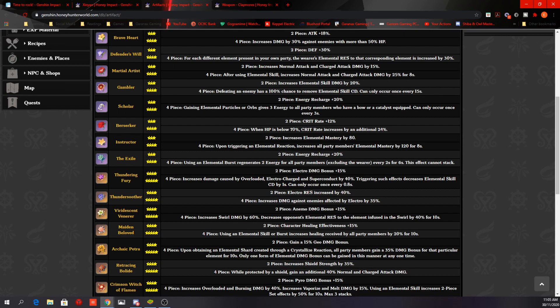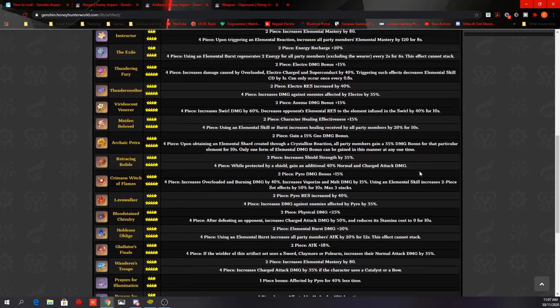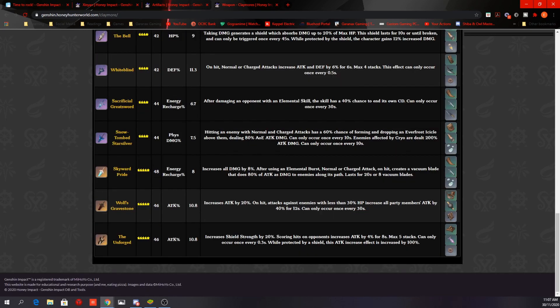If using Xinyan as a support to provide the shield and physical damage bonus, consider a 2-piece Gambler for more skill damage combined with any other 2-piece set. If focusing on burst then switching, a 4-piece Scholar or 4-piece Exile helps recharge energy for more frequent burst use. Alternatively, a 4-piece Noblesse Oblige boosts burst damage and gives your main DPS a 20% attack increase. For support stats: ATK% or energy recharge on timepiece, ATK% on goblet, ATK% or crit rate or crit damage on headpiece. Substats: ATK%, energy recharge, crit rate, and crit damage. For weapons, same options as before plus Sacrificial Greatsword for more energy recharge.